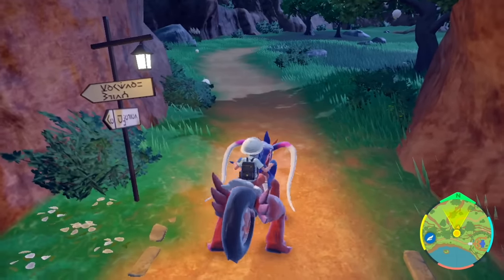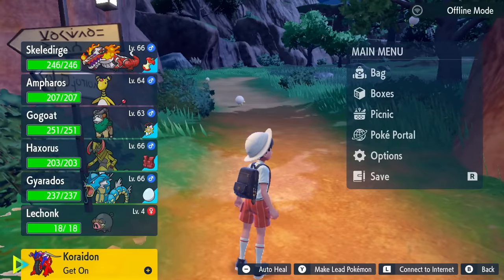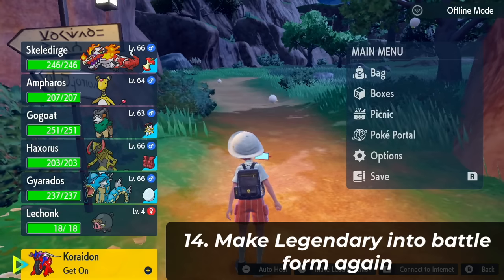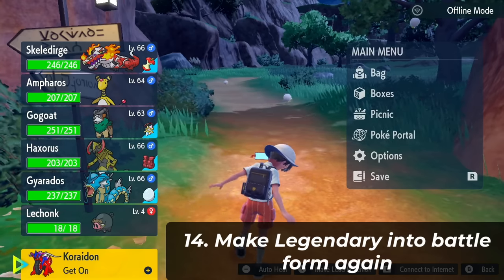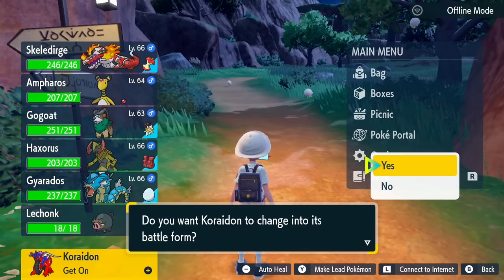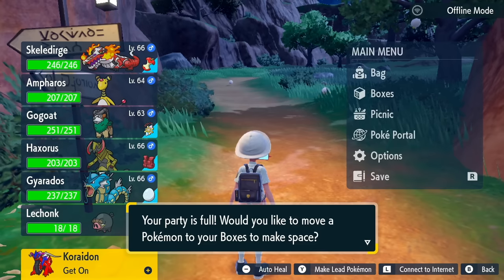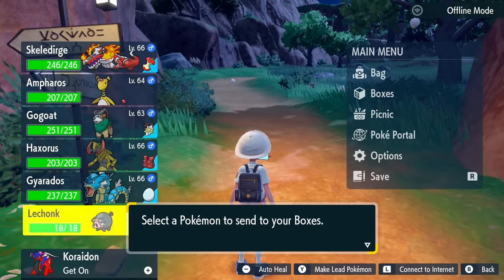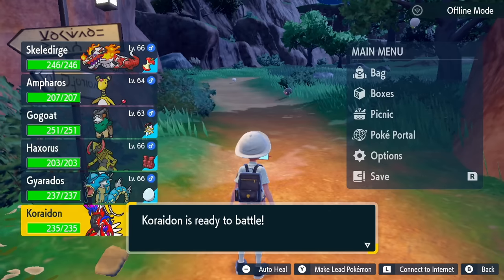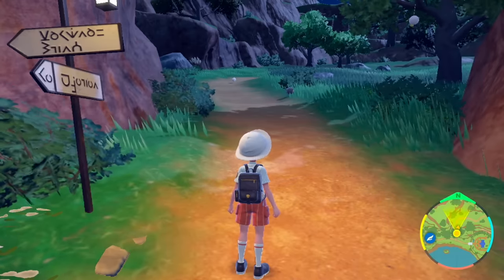Now press the plus button again and you'll see Koraidon is once again back. Add it back into your party by pressing A. It'll say: do you want to change it into its battle form? Click yes. It'll ask to send a Pokemon back — send the Lechonk back. Koraidon has been added into your party. He's holding a Master Ball again, which is awesome.